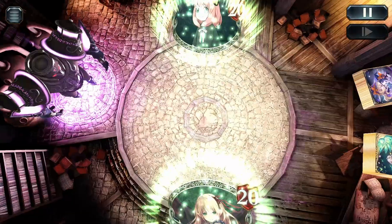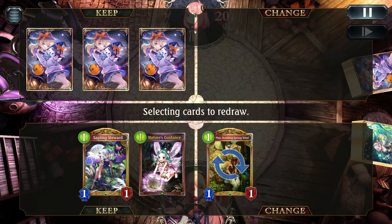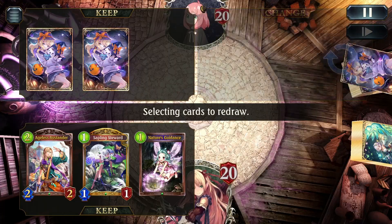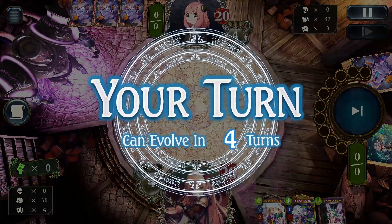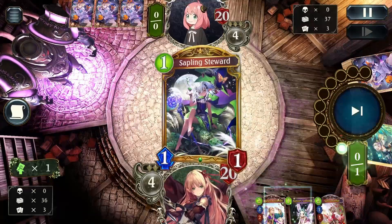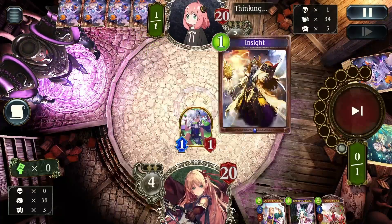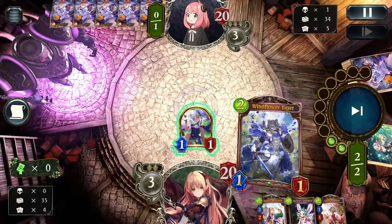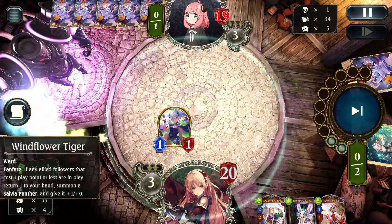Our next game is against Rune, going first — probably Mysteria. We keep Sapling Stewardess, and I kept Nature's Guidance to play Stewardess then Guidance on turn two. I know they don't have a way to clear the Stewardess on turn one, so I just go ahead and play it. If they were playing Blitz then good for them, but I doubt that. Luckily we pick up Windflower Tiger off the top.